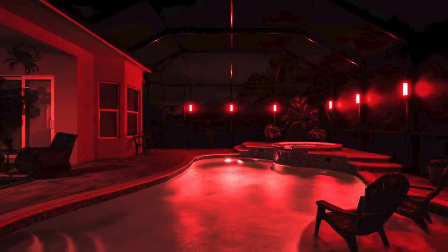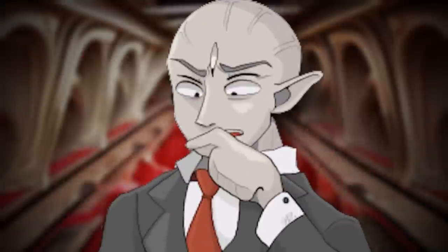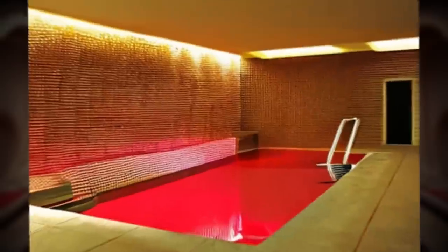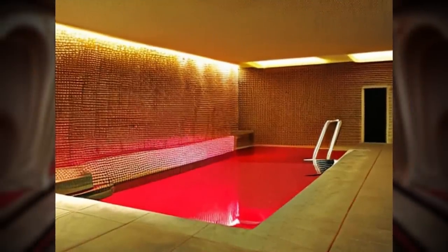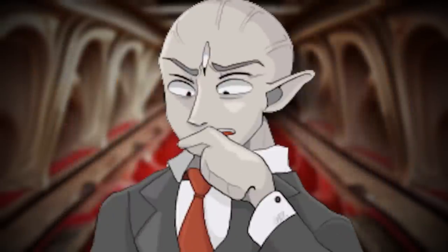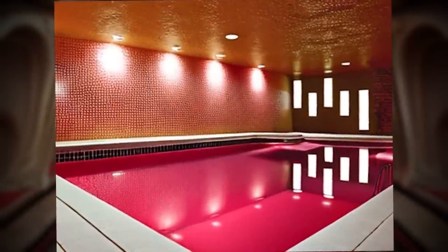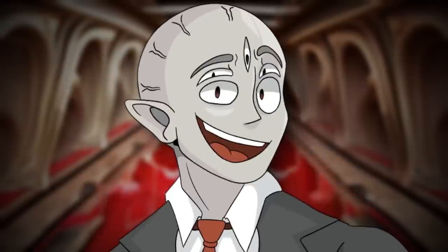The actual time of day changes randomly on this level between dark and light, staying in each state anywhere from a couple of hours to several days. When it's dark, no light comes through the windows and you won't be able to see anything without a flashlight — this is also when more entities come out. When it's light, you can see normally and entities won't be as aggressive, though you'll still be able to see the liquid pain meat soup below you.